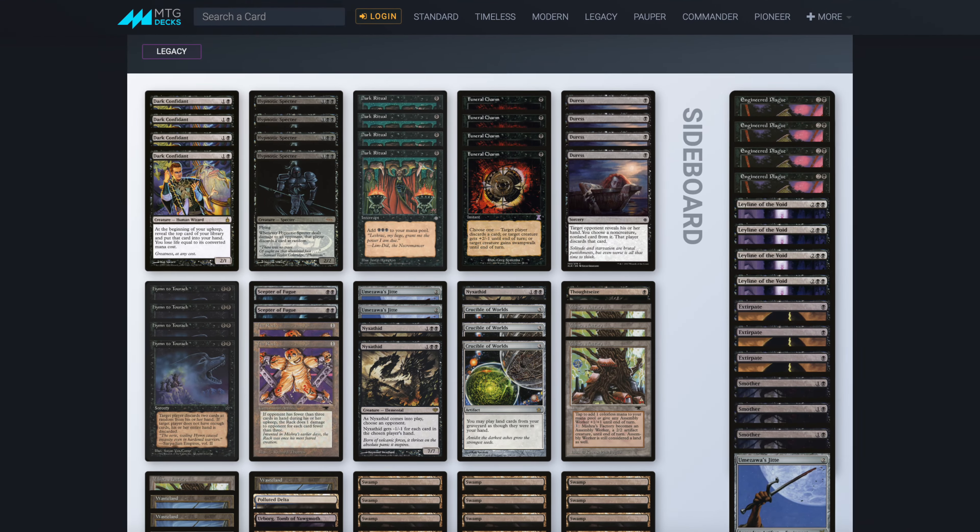It was around 2011 or 2012, and it looked close to old-school mono-black — only with better removals and some fetchlands. And hymns — Hymn to Tourach is legal in most old-school formats anyway.